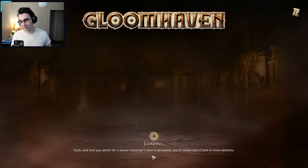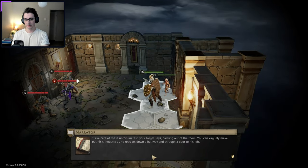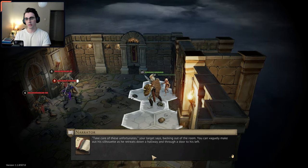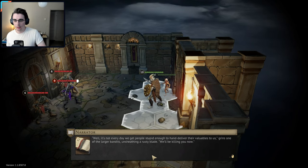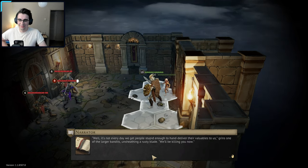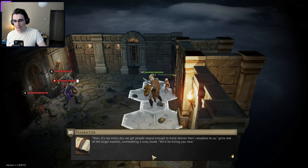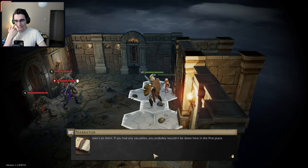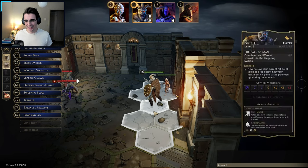Let's enter the dungeon — here we go, first dungeon. Heading into their hideout. 'Take care of these unfortunates,' your target says, backing out of the room. You can vaguely make out his silhouette as he retreats down a hallway and through a door to his left. 'It's not every day we get people stupid enough to hand deliver their valuables to us,' grins one of the larger bandits, unsheathing a rusty blade. 'We'll be killing you now.' They're not going to dance around the subject. We don't have any gold on us — we spent it all. Okay, we're starting.